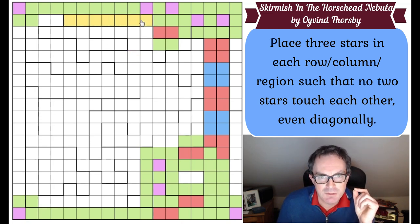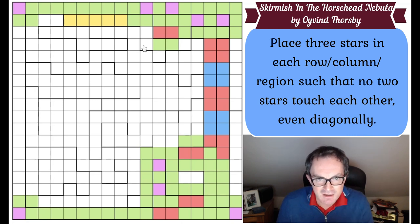Is it possible there are zero stars in here? If there are zero stars in here, I have to put three stars into those cells - that's definitely not possible, because then I couldn't put a star in the red. So there must be a star in here - I'll make that orange to indicate one star in that region. Therefore there must be two stars in these cells. We can't put the two stars into here and here because that will rule out a star altogether from the red. So there must be a star here, and that completes this column. This is not a star. This is a star. This is not a star.